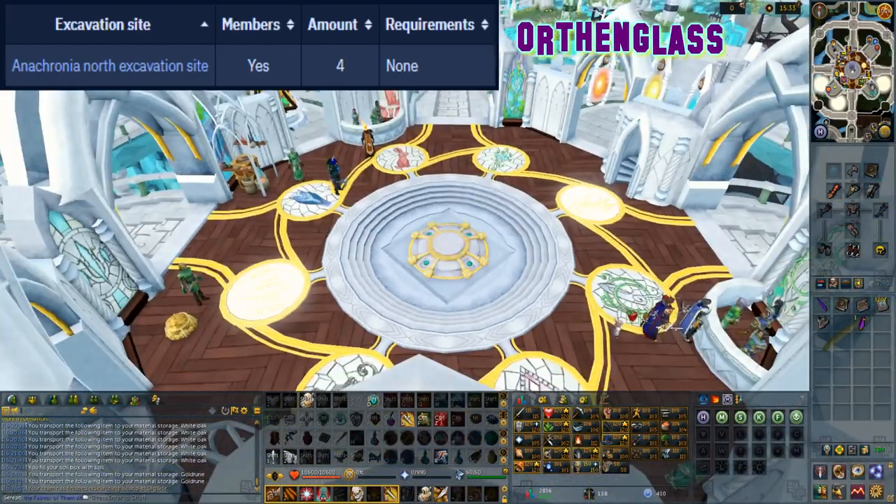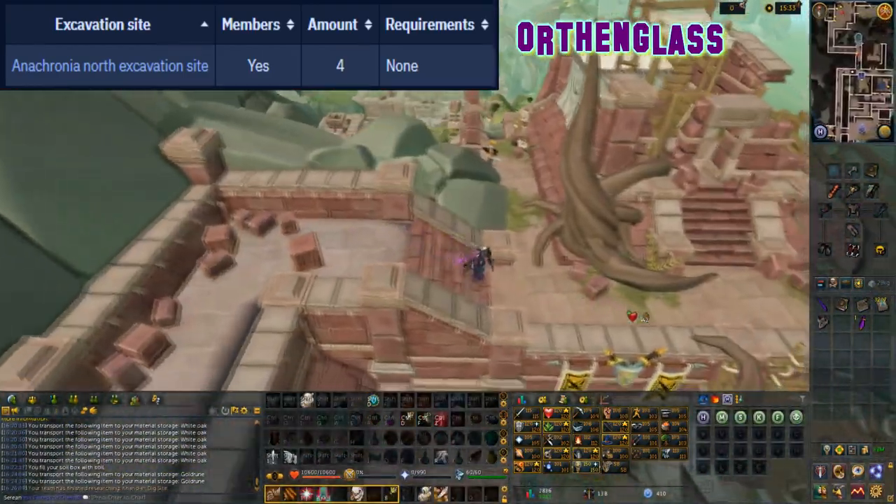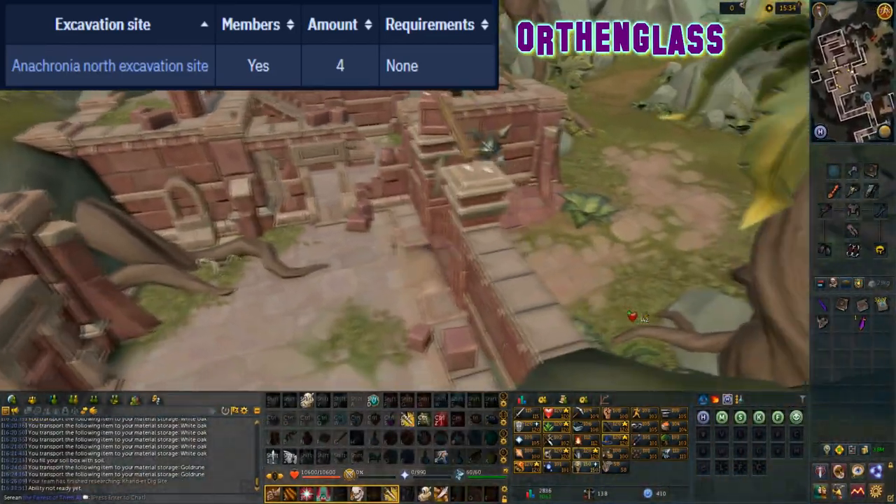This material can be excavated at level 20 arc and can be found at the Anachronia north excavation site in northern Anachronia. There are four of these caches at this location.